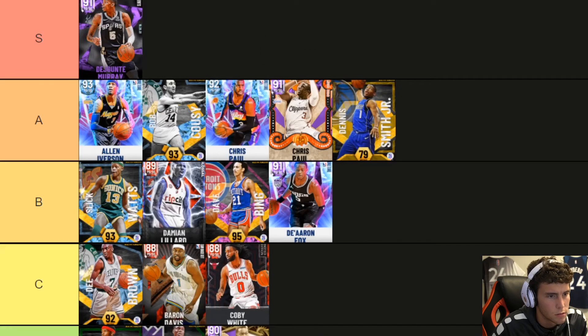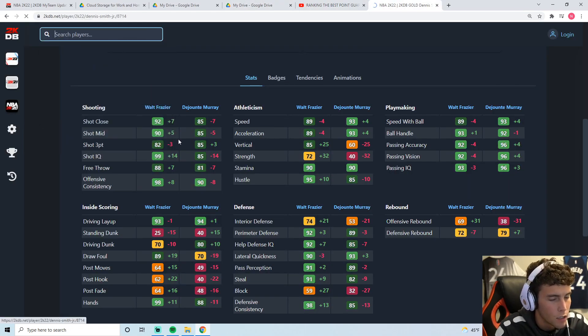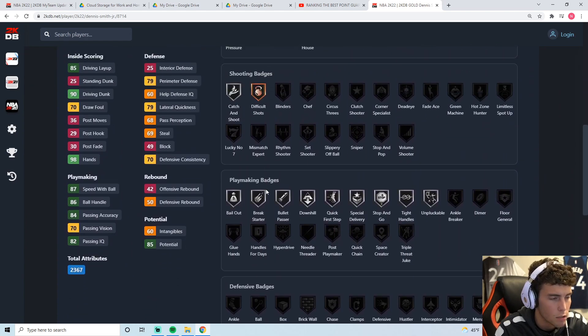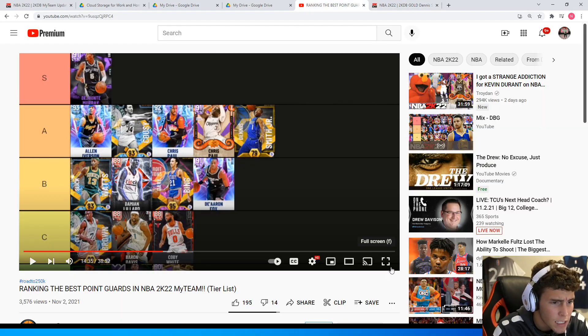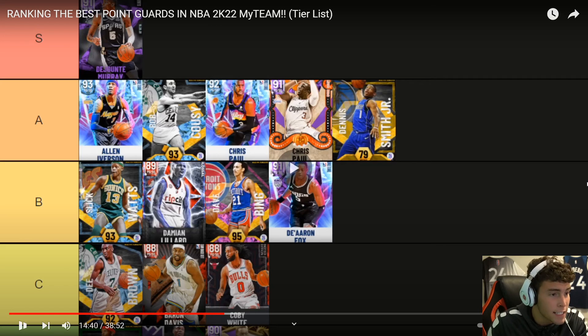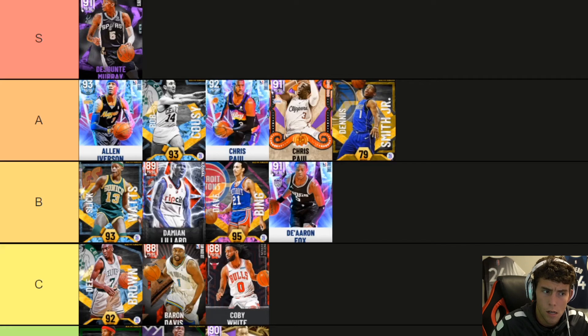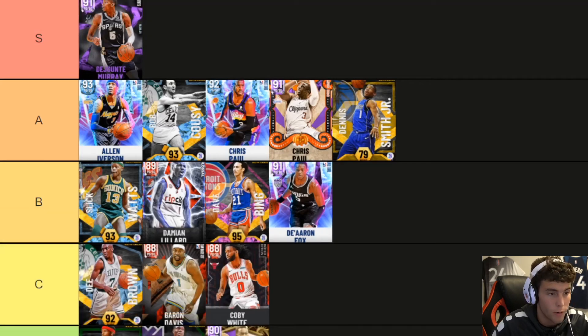Dennis Smith Jr. in S tier — I cannot put Dennis Smith Jr. in S tier. What are we even talking about right now? There's no reason to put him in A tier, let alone S tier. He's a 79 overall — why would you put him there when you could put a 73 overall on your team at end of bench for the rest of the year? He's a Gold player that can be effective — there are not many of those around — but he's not good.